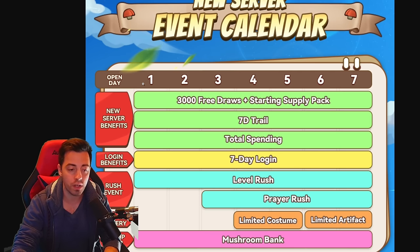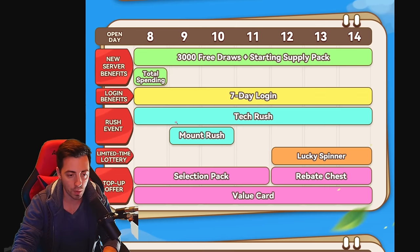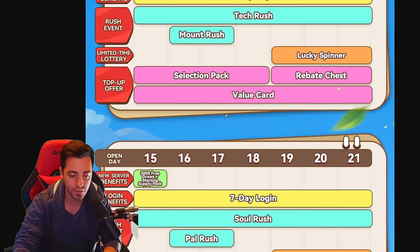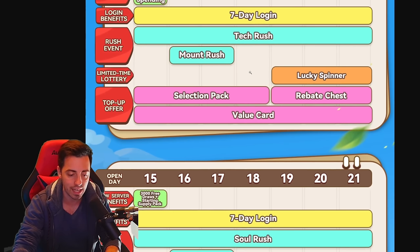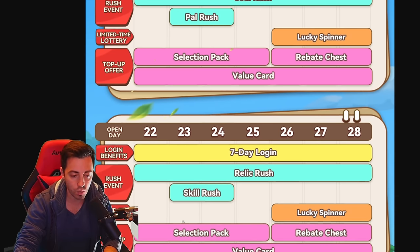The calendar is gonna be the same for every server — if your server started today it starts on day one and progresses the same for everyone. Make sure you look at the calendar so you know when you're gonna have the rush events during the first month of your server. In my case we are currently around day 10 — we have the mount rush event and the tech rush event, and next week we are gonna have the soul rush event since we unlock souls on day 15. On day 16 we are gonna have the power rush, so I actually have only six days left to save 8,000 pile coupons. The following week will bring the skill rush event and the relic rush event.